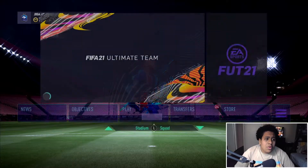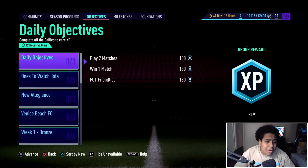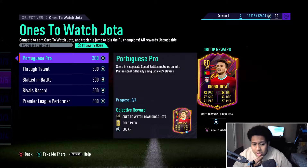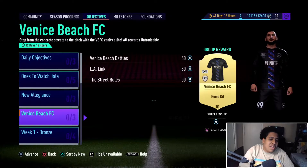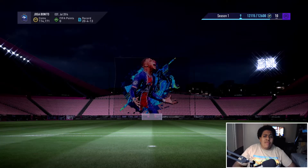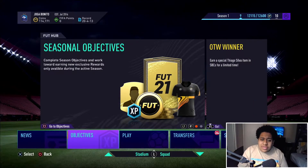Next episode you guys will see 100% gameplay with the objectives. Nothing crazy came out - the Once the Watch Jota came out, which is okay, pretty good, not that hard to get. You can get a Loan Jota by playing four separate squad battles using Liga Nos players, getting assists with a through ball using Portuguese players. It's not too hard, just very specific grinds. We also get the week one bronzes, so that's pretty much it.